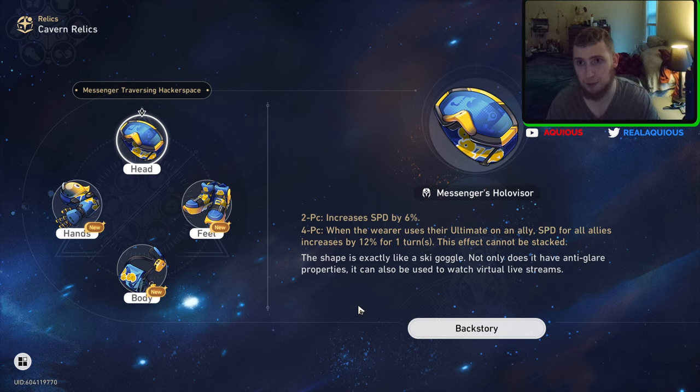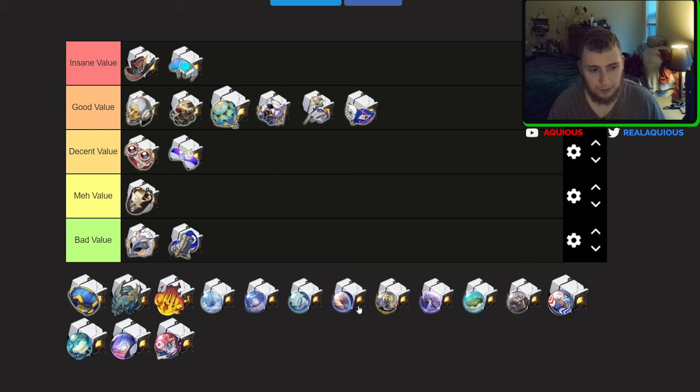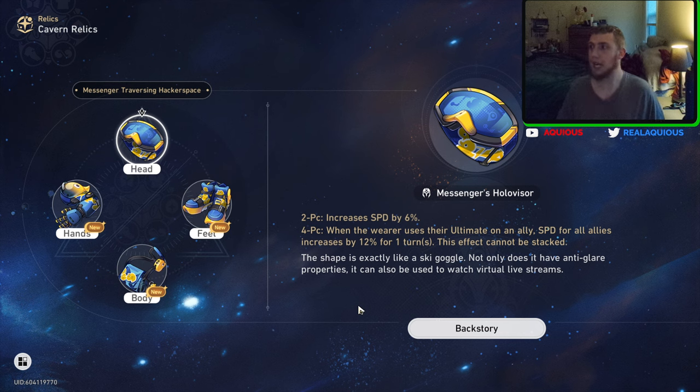This is the best set. You know why? Because speed is important. It increases your speed by 6% — that's the two-piece. And the four-piece is: when the wearer uses their ultimate on an ally, speed for all allies is increased by 12% for one turn. So your speed is always increased by 6%, and when you use your ultimate — as long as it's not a damage ultimate — since you have to use it on an ally, even yourself — it applies. Bronya, Ruan Mei, Asta — pretty much any Harmony character.